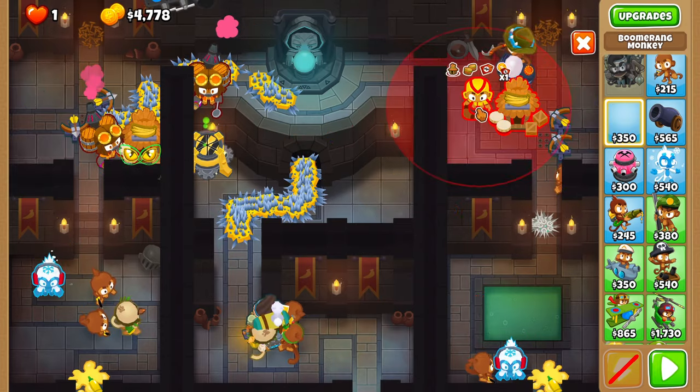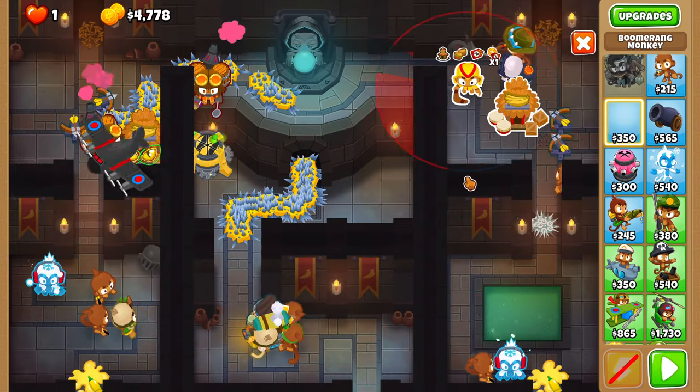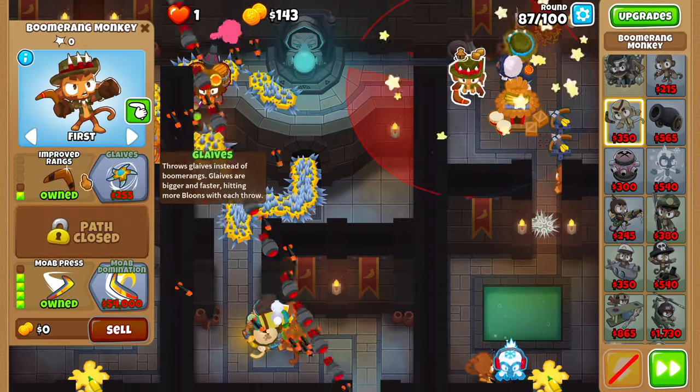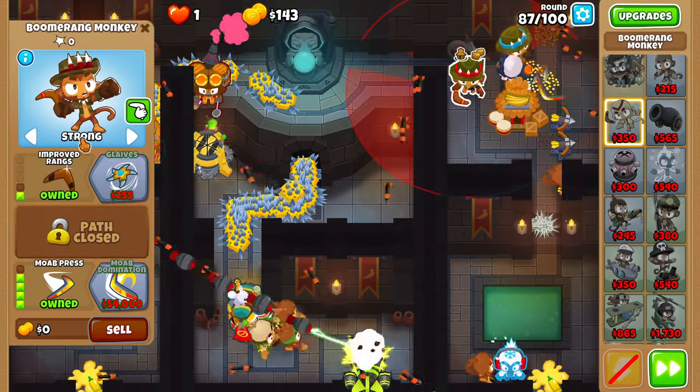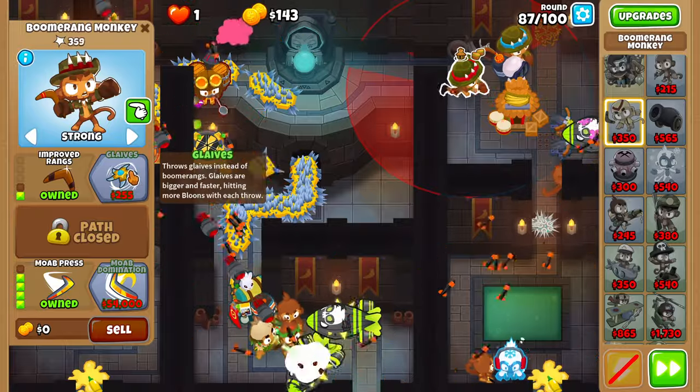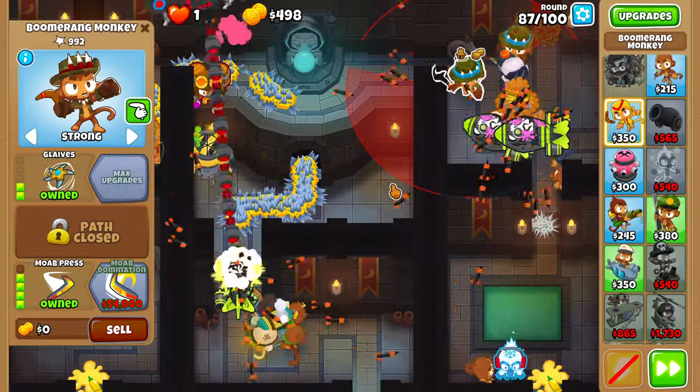On round 87, place another 2-0-4 boomerang and set him on strong. Rounds 88 and 89 are free.